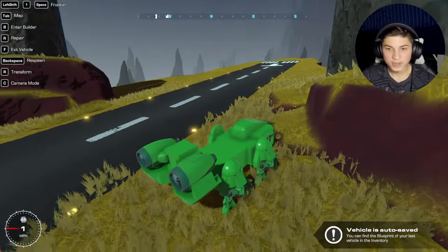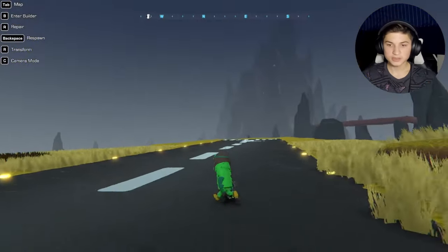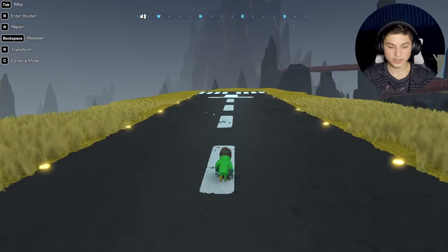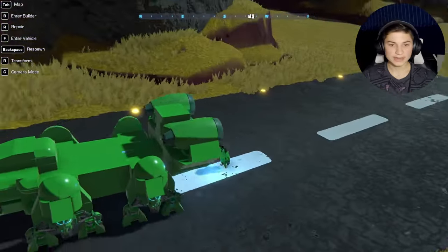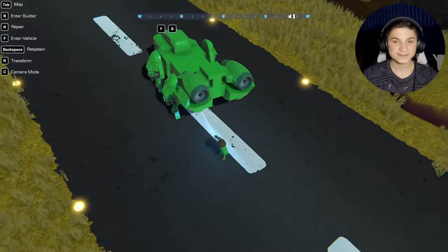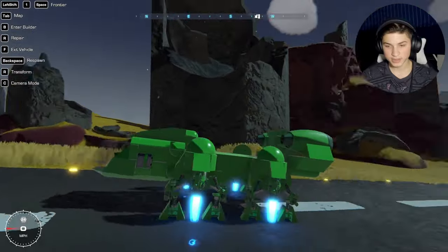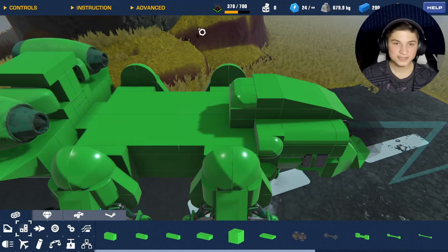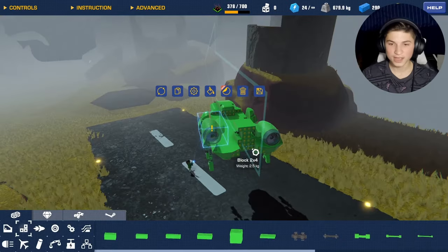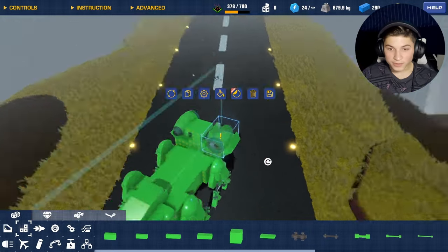Before I continue, I should probably test the build because now we have all the functional bits aside from weapons installed. I've also got to make the middle part look good. Let me press space — yeah, it's not really strong enough quite. These engines are on backwards! I always do that. I don't know why I always think that looks like the correct way. It'll be fine. Repositioning the engines, let's see if the landing gear can tuck back now — it's slightly colliding, but it's not really that bad, so that might have fixed it.